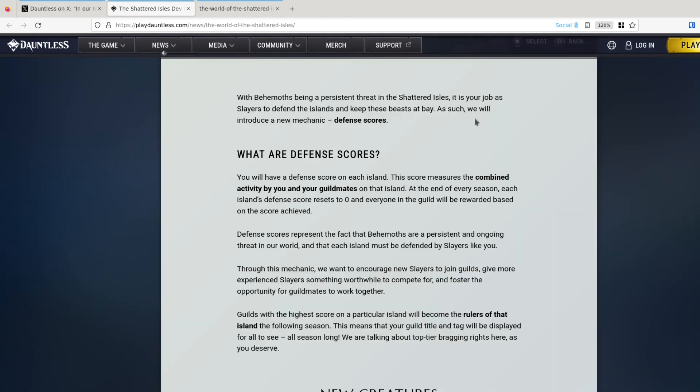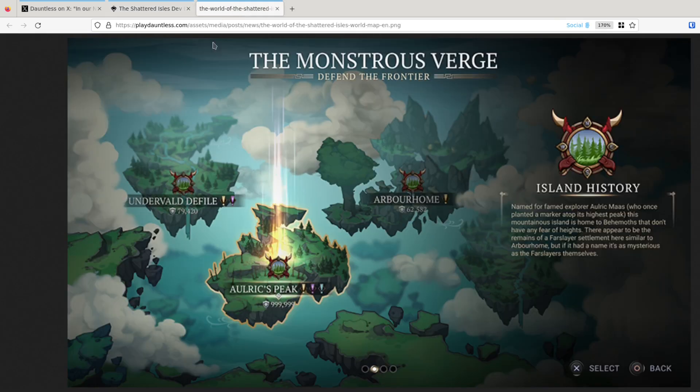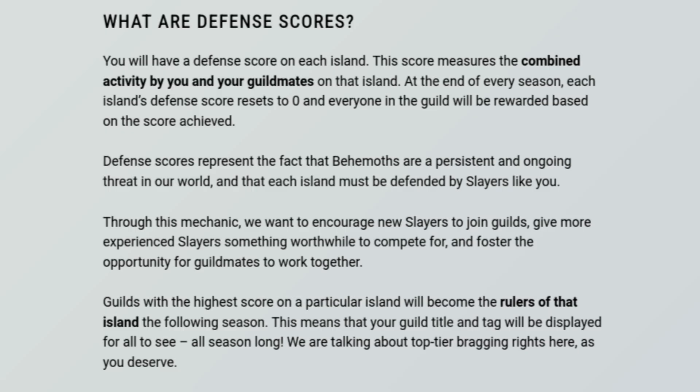With behemoths being a persistent threat in the Shattered Isles, it is your job as a slayer to defend the islands and keep these beasts at bay. As such, we will introduce a new mechanic: Defense Scores. I'm guessing this is what those numbers are — and that would make sense because there are shields on it as well. You'll have a defense score on each island. This score measures the combined activity by you and your guild mates on that island. At the end of every season, each island's defense score resets to zero and everyone in the guild will be rewarded based on — finally, they're actually doing something with guilds!